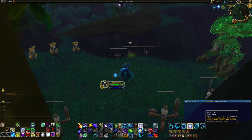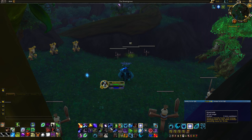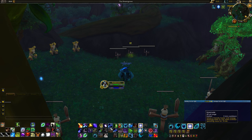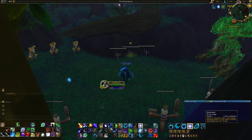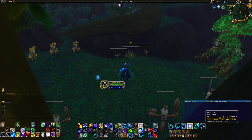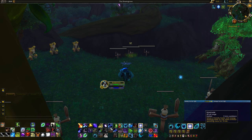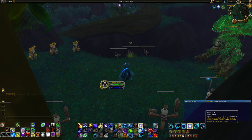Innervate is quite useful in raids especially. It's on a three minute cooldown and you can only cast it on healers — people specced as healers. They get to cast for free with no mana cost for 10 seconds. Very potent cooldown to help them pump out maximum heals when they need it.